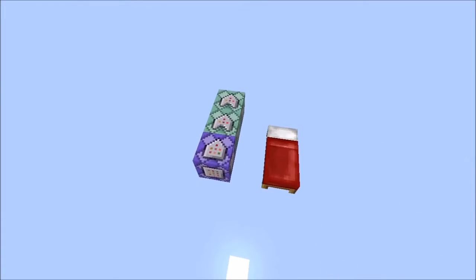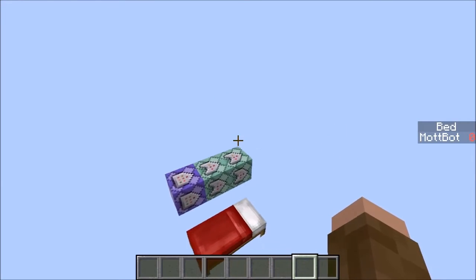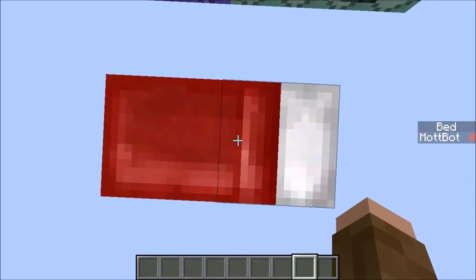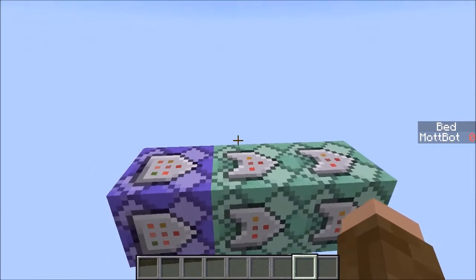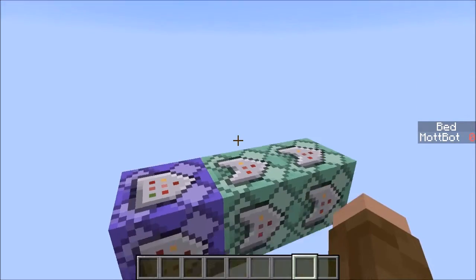If you go ahead behind me here, you can see just how small the contraption really is. Now in 1.8 the contraption was a whole lot bigger, but with the new command blocks it makes it a whole lot simpler. This bed is just for demonstration, and so is this little thing on the side here that says 'bed MopBot 0' — that's a scoreboard.